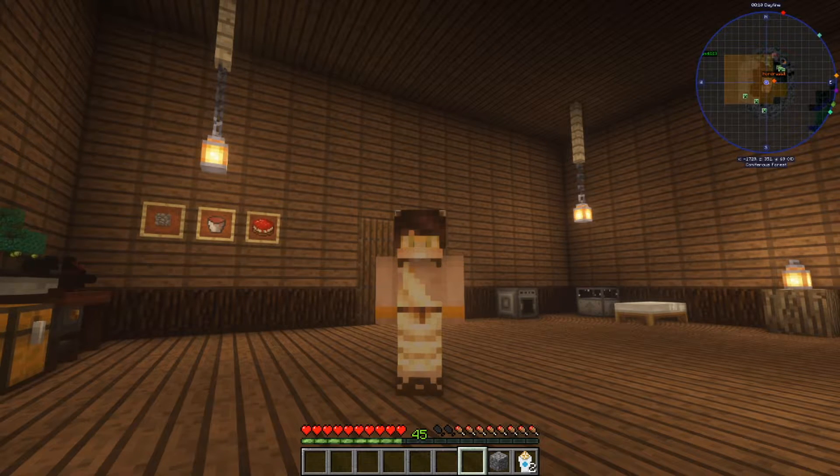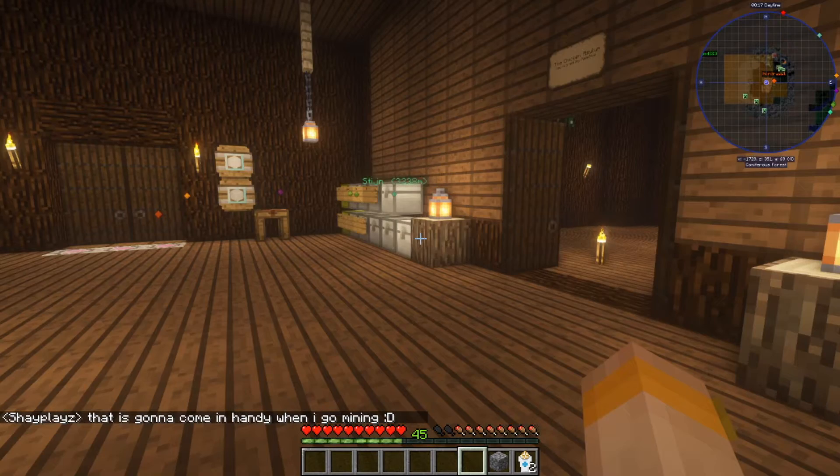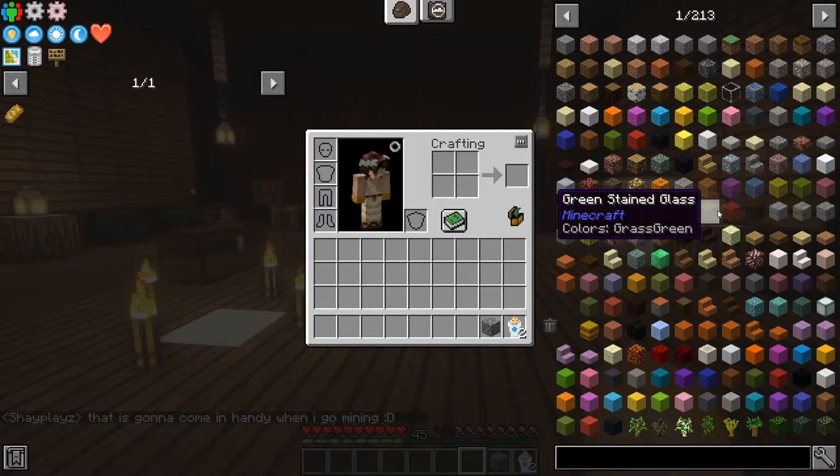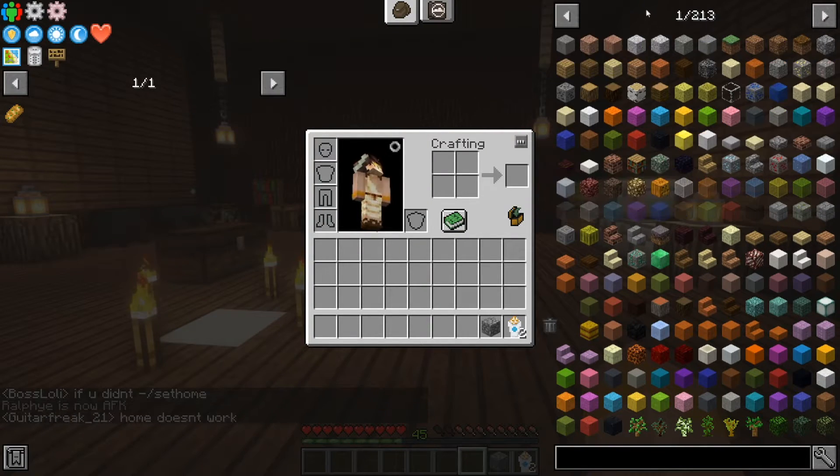Now if you've been in the modded world for a long time, you may remember this as NEI, or Not Enough Items. That was scrapped a few years ago and now we have JEI. What this mod does is give you a big list of all the recipes for every single item that you can make.